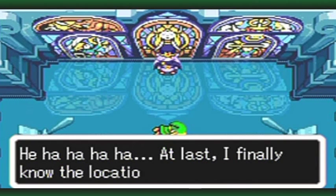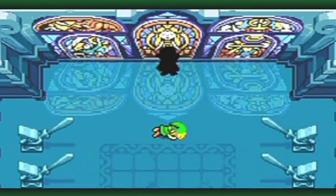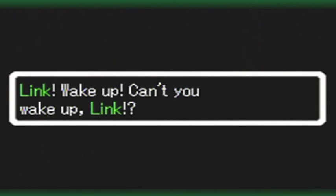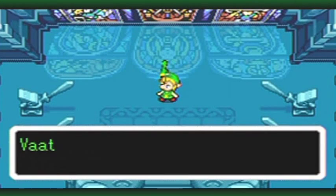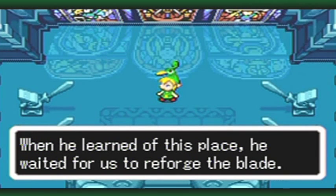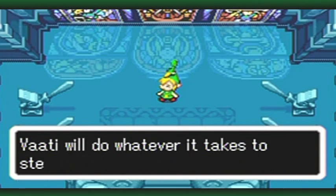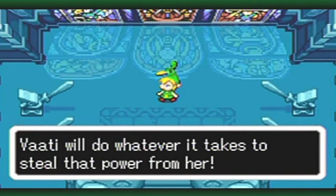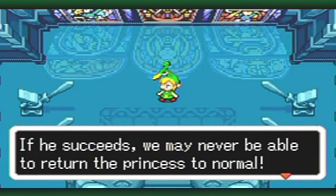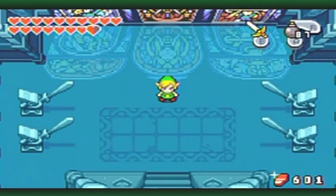Zelda should have given me that heart container. She really should have. At last, I finally know the location of the Light Force. Vaati disguised himself as the king to search for the Light Force. When he learned of this place, he waited for us to reforge the blade. If that stained glass is accurate, Princess Zelda holds the Light Force. Vaati will do whatever it takes to steal that power from her. If he succeeds, we may never be able to return the princess to normal. We wasted too much time, Link. We must stop Vaati.